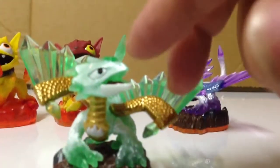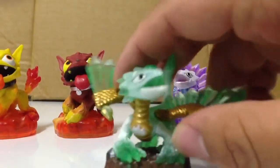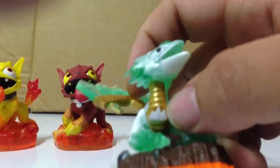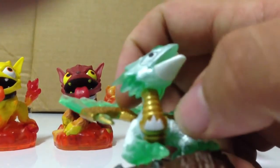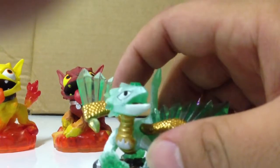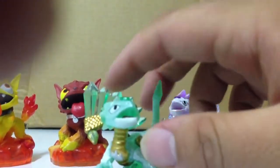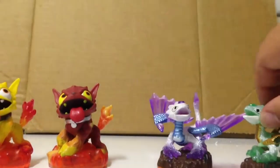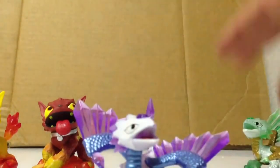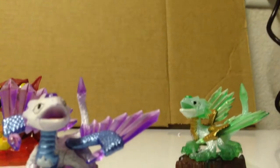I don't know if you guys noticed, but a lot of the characters — I think all of them, correct me if I'm wrong — have their element symbol on there. This is the mountain type and it has the earth mountain logo on it, and then obviously has it right there as well. So this is flashwing and then jade flashwing, just to see the two side by side.